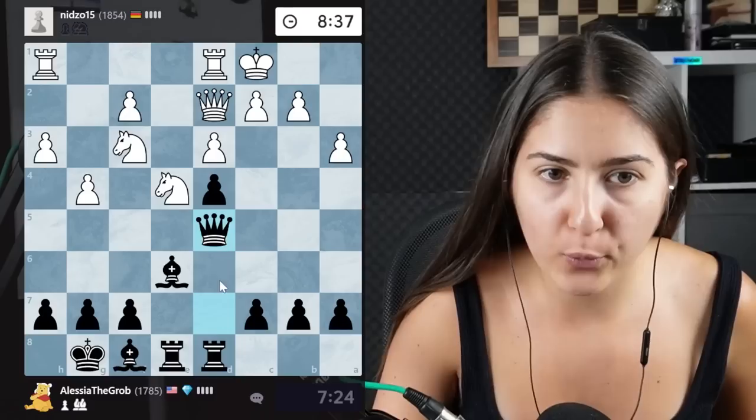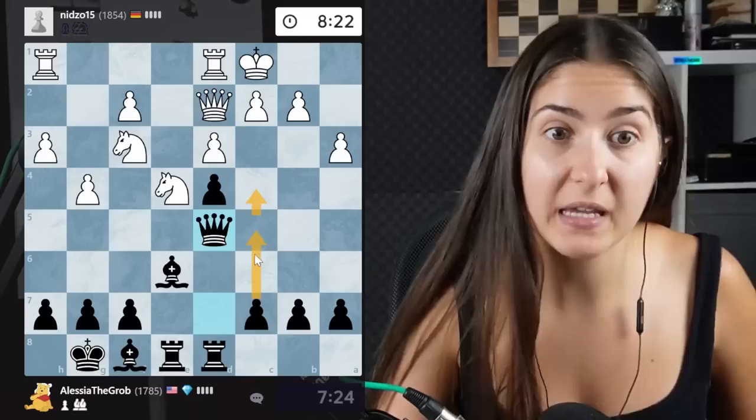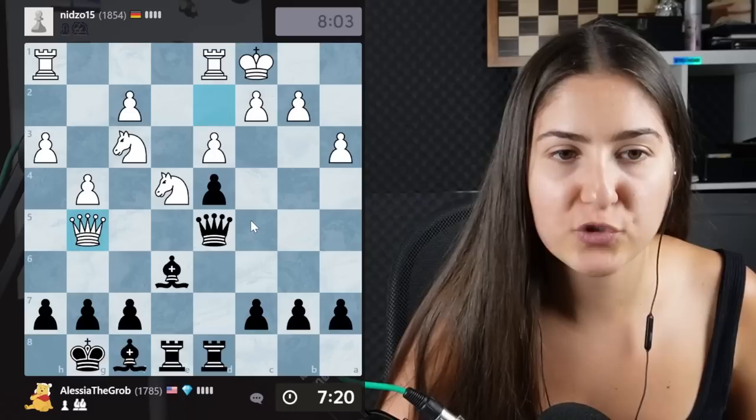It would be great to bring a rook also, but the rook can't go through that square because there's a knight attacking it. Maybe I could play c5-c4. This knight is protected only by the pawn — so just like in the previous game, if my opponent takes the pawn and then loses the knight, that's not really good for them.